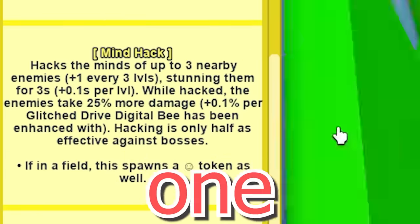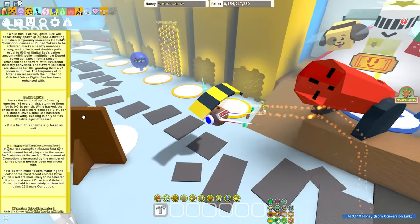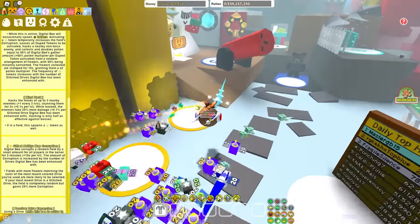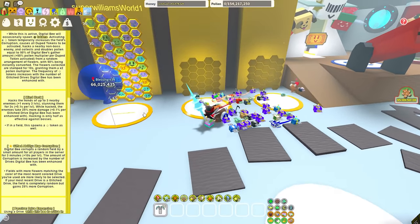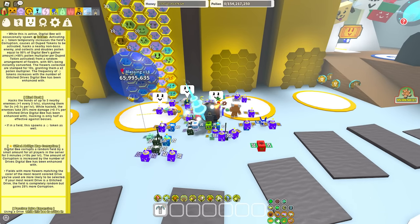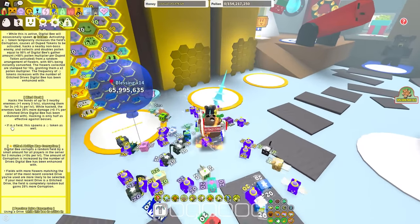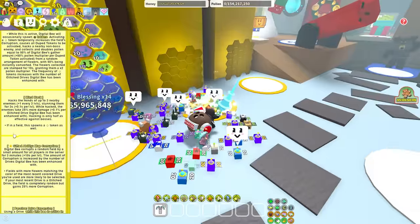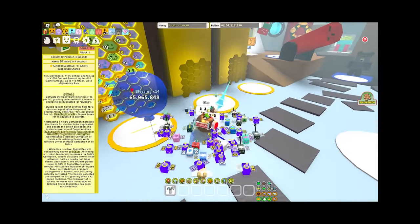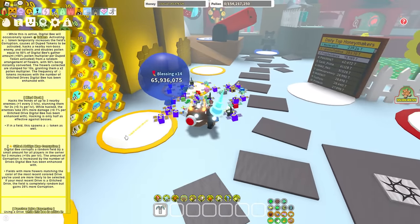Mind Hack - this is a cool one. Hacks the minds of up to 3 nearby enemies, plus 1 per 3 levels, stunning them for 3 seconds plus 0.1 seconds per level. While hacked, the enemies take 25% more damage, plus 0.1% per glitched drive Digital Bee has been enhanced with. Hacking is only half as effective against bosses. If in a field, this will spawn a smiley face token as well. So the mind hack is kind of like a second smiley face token, but also a battle token sort of.